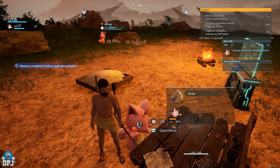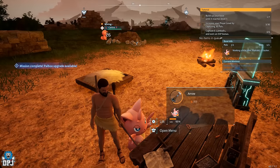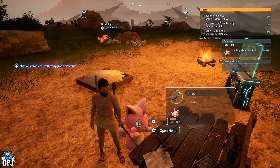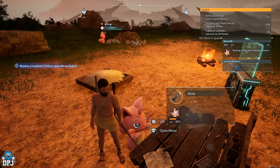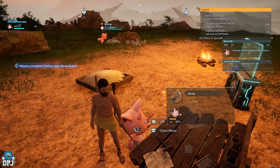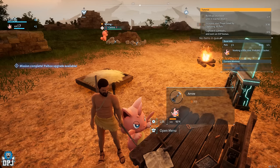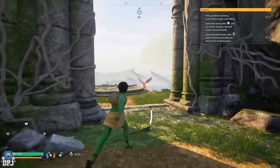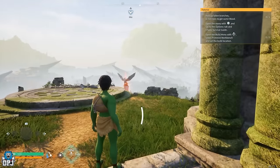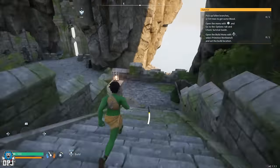Meaning you can continue on with your grind while this dude works for you. As you level up your base you can catch more and apply them to that early game base power role. These will mine stone, collect berries, help you craft and transport gear. They are more or less right near the very start of the game — from when you spawn in, turn around and head down the steps and there will be a few there.